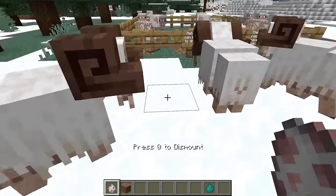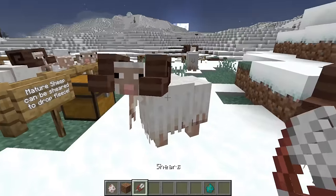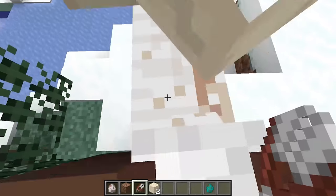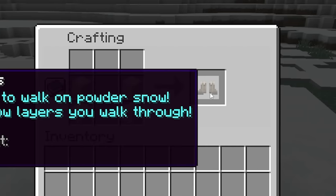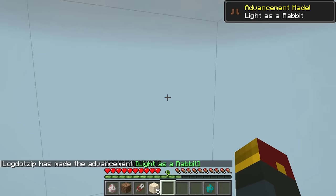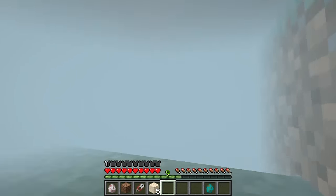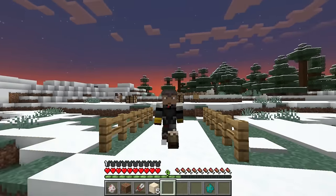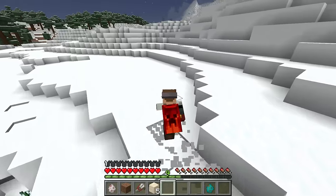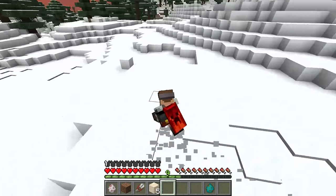It doesn't even end there, because you actually have other things you can do with these mature sheep. With some shears, we can go to town and grab a new type of item — fleece. It is useful in a few different ways. Putting fleece together can yield you some woolen boots. Not only are they a fashion statement, but they allow you to walk right on top of powdered snow without sinking down. This is so useful in snowy areas.